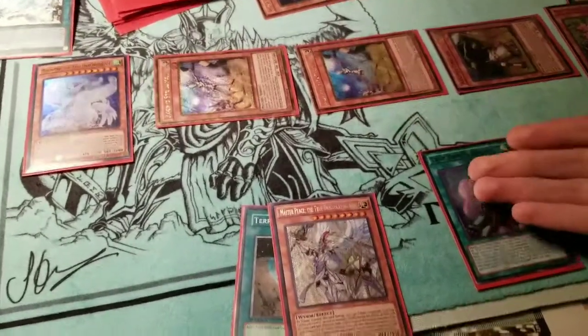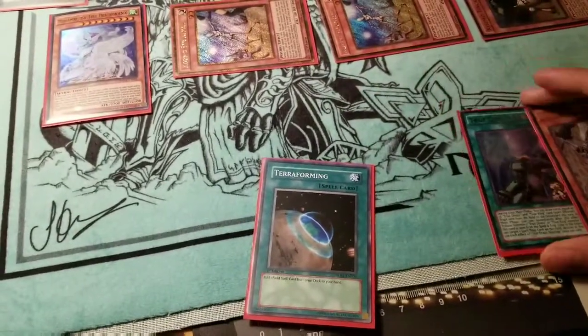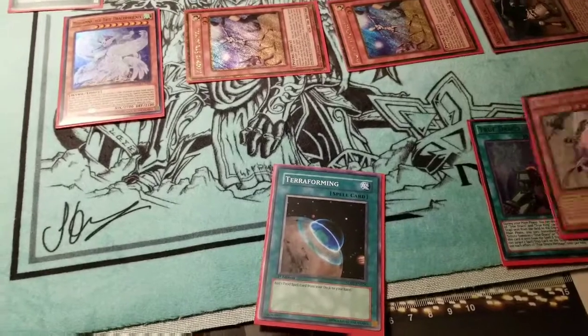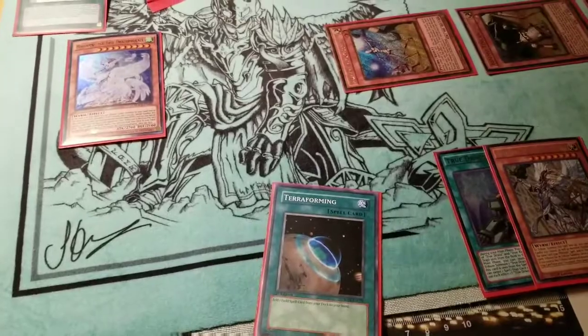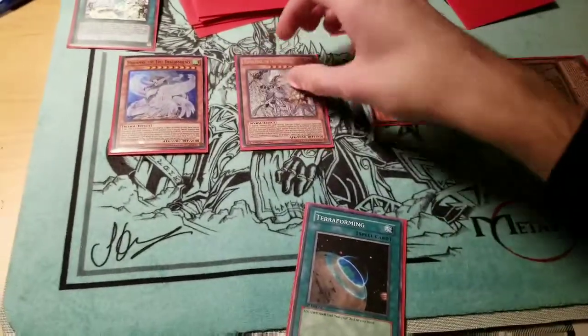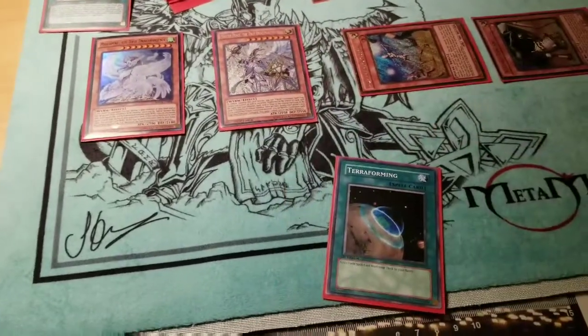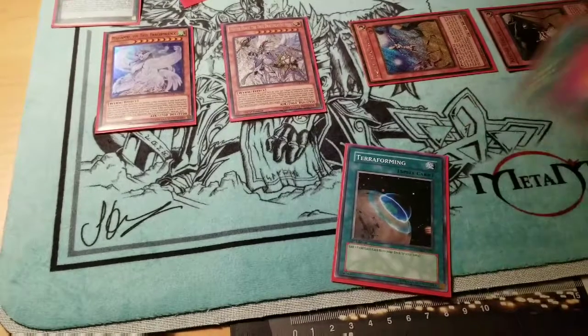Next, activate Return's Effect to summon out Masterpiece — the True Draco Slaying King — one more time. Get rid of one of your Straw Men and send him to the graveyard, along with your Heritage. Summon out Masterpiece the True Draco Slaying King. Heritage's effect activates — you can either pop your opponent's card or pop Cosmo Town.